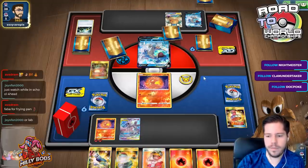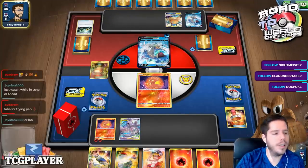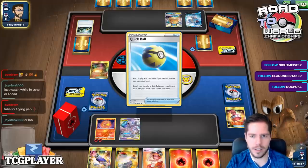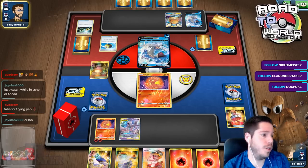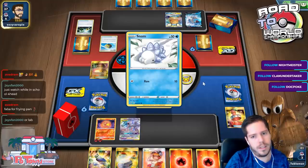I played the last Lapras V. Discarding four energies is not that big a deal - to knock out Sidon you need to discard two, so doubling it is not a big deal at all.